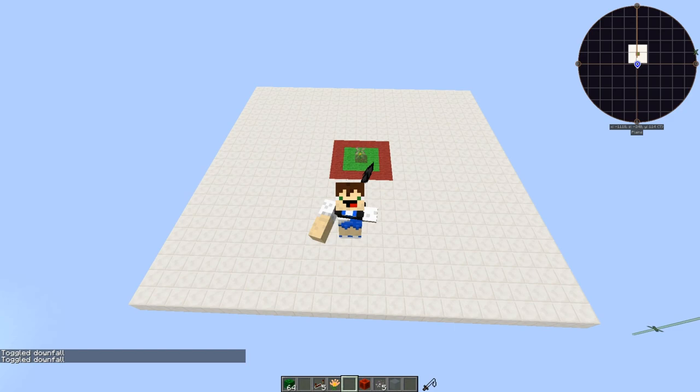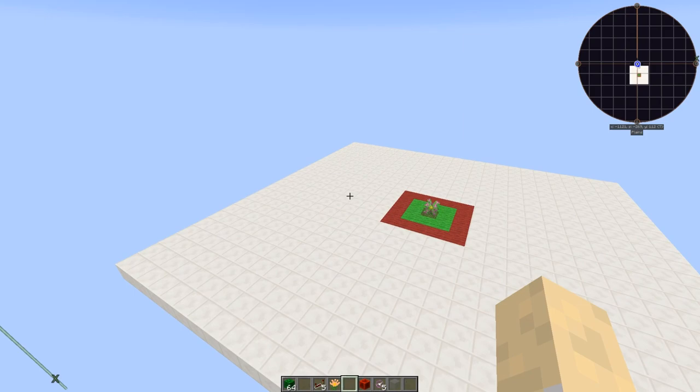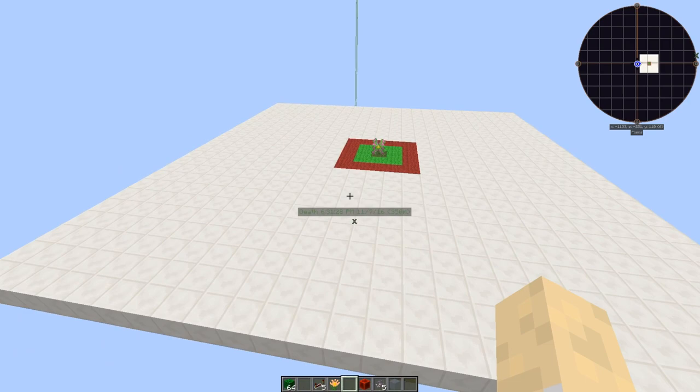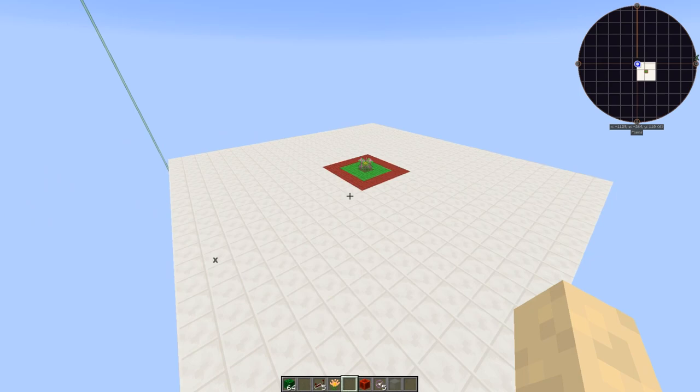Welcome everyone! Today I have one amazing, beautiful, crazy thing made by the creator of Botania. It's the Game of Life — well, the Game of Life wasn't created by him, it's an old game that's been around for a long time, and he decided to incorporate it into a way to create mana, which is by far the coolest thing ever.